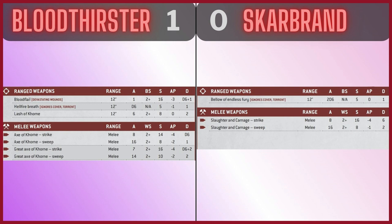Moving on to Damage. The Bloodthirster has three different ranged weapons: Bloodflail, Hellfire Breath, and Lash of Khorne. It's always equipped with the Hellfire Breath — just a flamer, does okay, not really what you pick the Bloodthirster for. Bloodflail has nice damage but only one attack, chances are it's going to get saved. Same with the Lash of Khorne — no AP, two damage, most of it's going to get saved. But looking at the melee weapons, the Axe of Khorne: eight attacks, hitting on twos, strength 14, minus four AP, D6 damage — not bad.